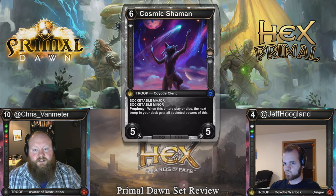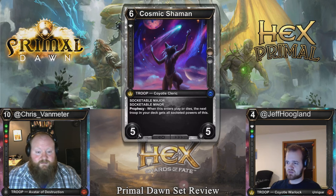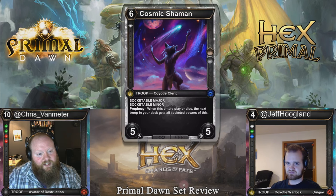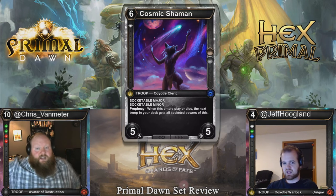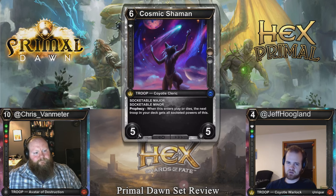Cosmic Shaman: six cost, single diamond, 5-5 with major and minor sockets. When an Ender's player dies, the next troop in your deck gets all socketed powers of this — so you could load it with Spell Shield, Life Drain, or Flight. This is a snap first pick in Limited and might even have some Constructed potential as a reserves card you can tailor gems to whatever you need. It probably gets outclassed by Azure Fate Sorceress in Constructed, but a lot of cards get outclassed by that one — that card is just way too good.